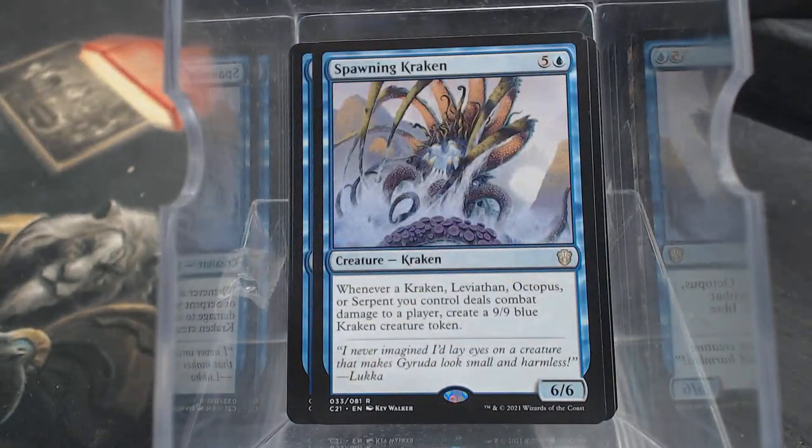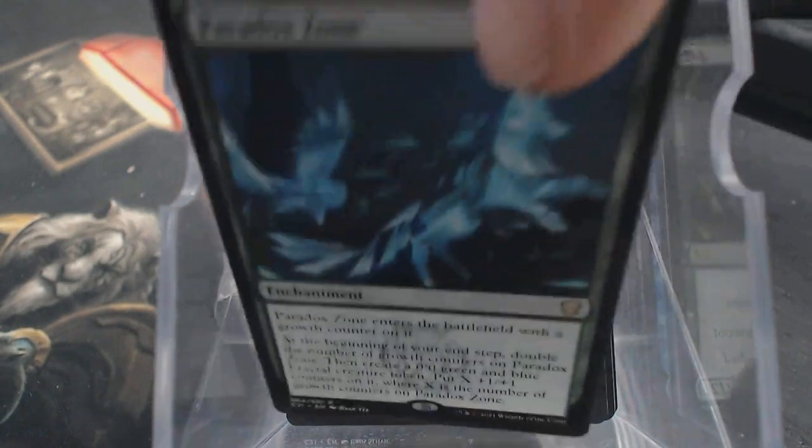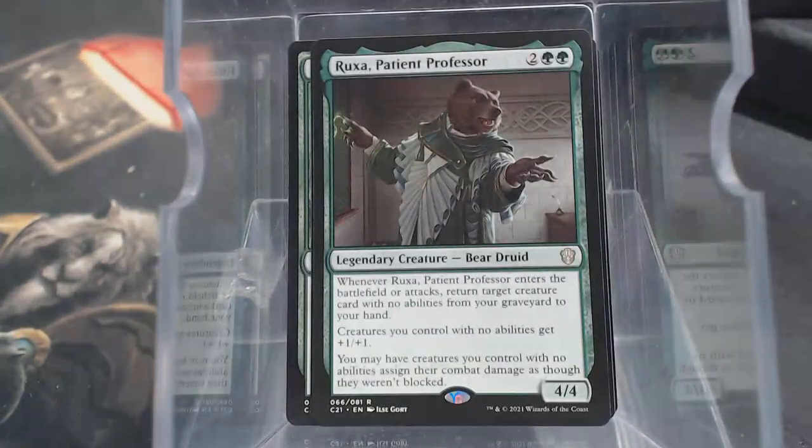Spawning Kraken. Theoretical Duplication. Fractal Harness - pretty neat looking. Guardian Augmenter. Paradox Zone. Ruxa - let's read Ruxa. Legendary Bear Druid, 4 mana, 4/4 - square stats. When Ruxa enters the battlefield or attacks, return target creature card with no abilities from your graveyard to your hand. Creatures with no abilities you control get +1/+1. You may have creatures with no abilities assign their damage as though they weren't blocked. That's cool - and I love the fact that it's a bear. So there's gonna be this and Mirri's Guile, probably Gaea's Anthem, things like that, and just a bunch of vanilla creatures. That'll be fun.